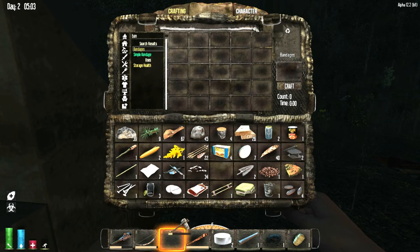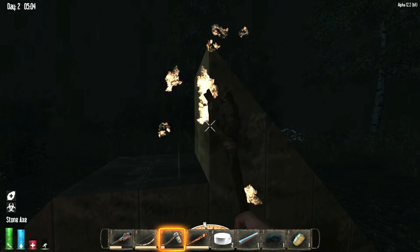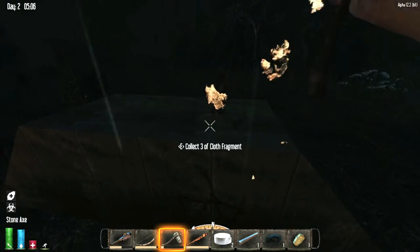So when stuff falls now through gravity, it actually falls differently now. Yeah? Hell yeah. Weird — it floats now.